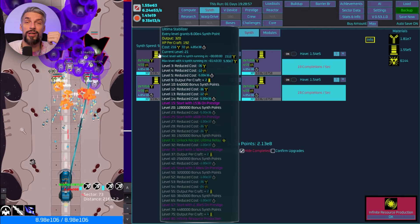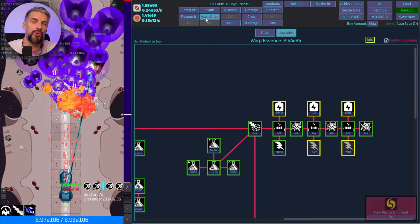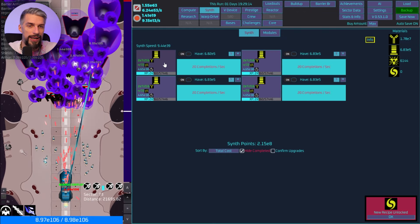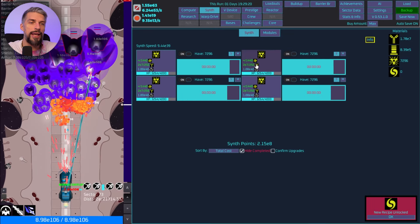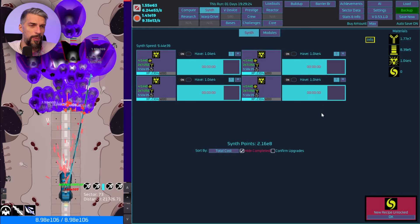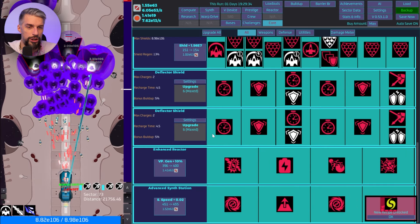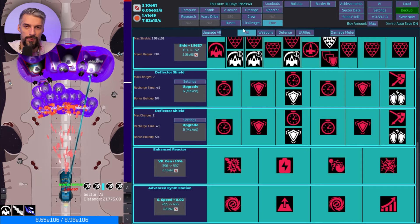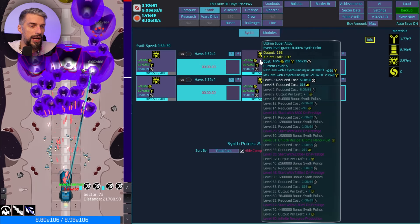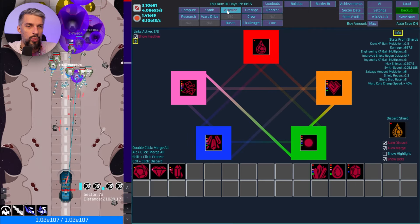We got infinite resource production. Let's move on — I really want to get Ultima Relays and everything to upgrade damage potential so we can push further and farm for the shard. Oh my god, this is slow. Can you imagine how long without the proper equipment? We have the advanced synth station here. An upgrade would give more synth speed — 20 hours to max it, but picking things up speeds it to 8 hours.